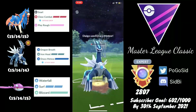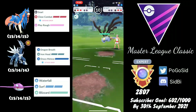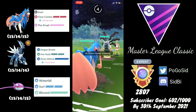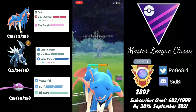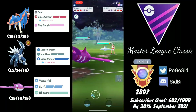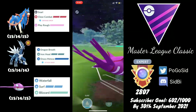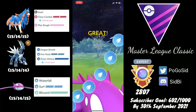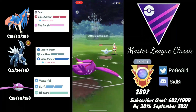I go for the Draco Meteor which of course gets shielded, and Giratina will be able to farm us down. I bring in Zacian — they definitely go for Shadow Ball since there's no point in baiting right now, which does massive damage. They then bring in Togekiss, so the game is still not over yet.